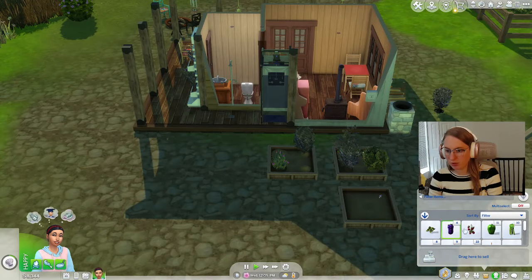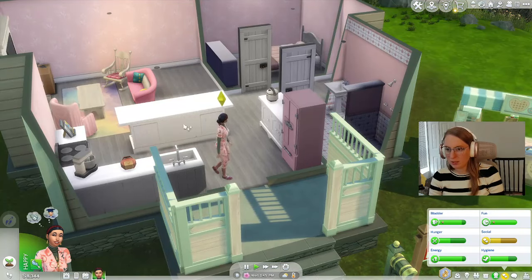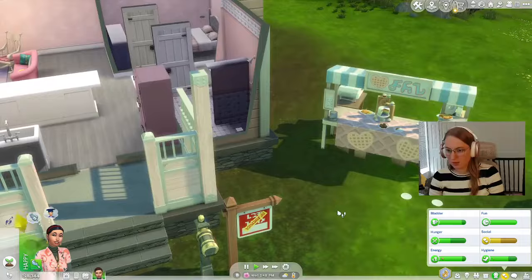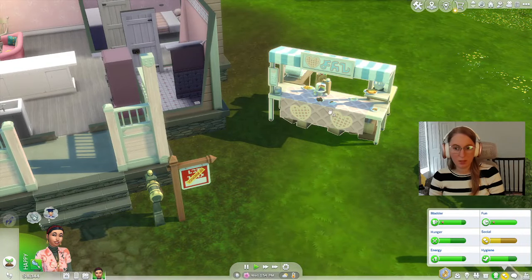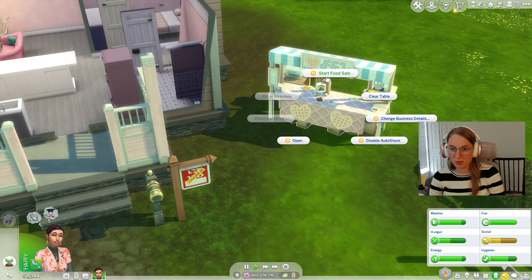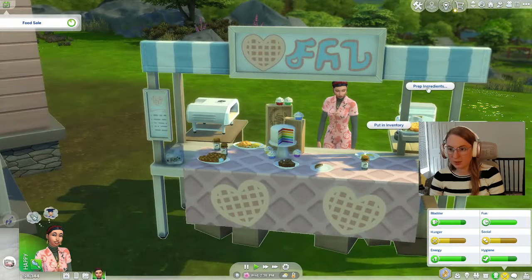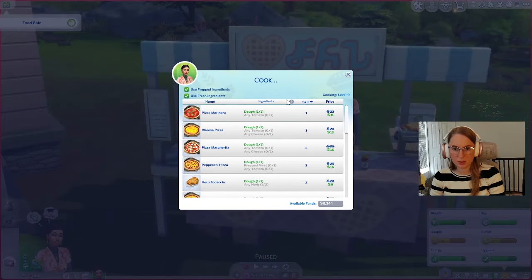This time while we're running the sale, let's make some pizzas and see how that does. Let's get these plates out of the way, and when she's done planting those we'll start a sale. Oh, it started already! Alright, let's prep some dough and cook some pizza. It's really cool that she can do this while she is running this food stand. Did we collect that pizza? We did! Let's add that to our table and make some more pizza — or some artful focaccia.